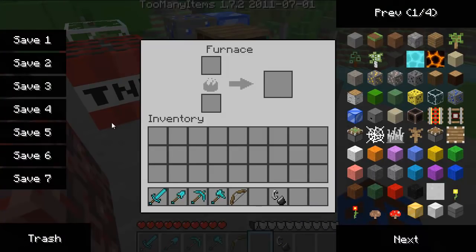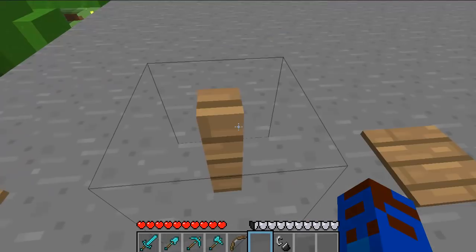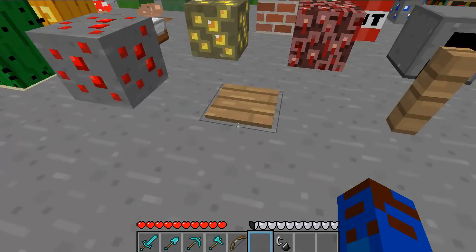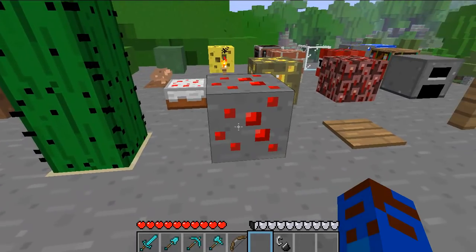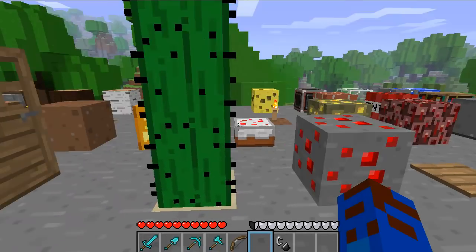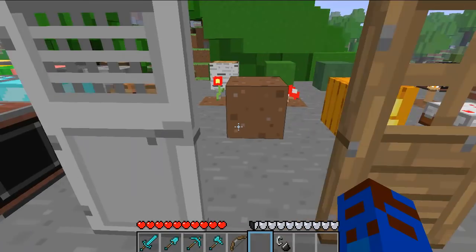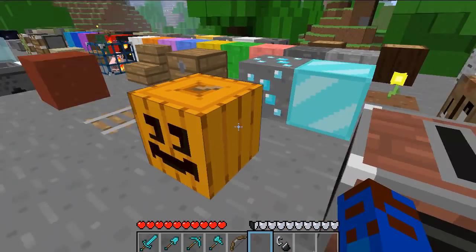That's how the furnace looks like inside. Redstone torch, pressure plate, redstone, redstone ore, cactus, the door, iron door, jukebox.